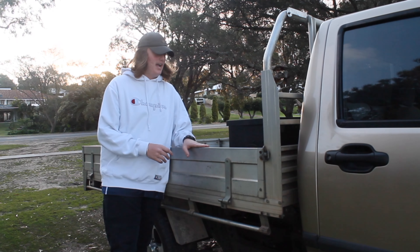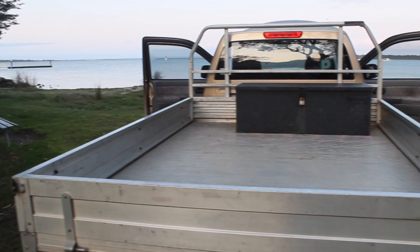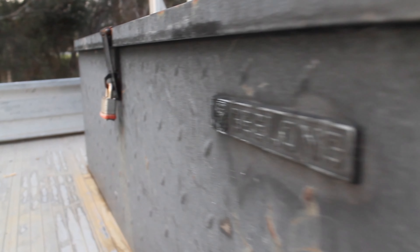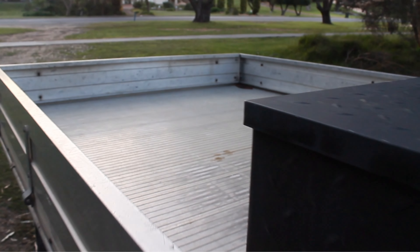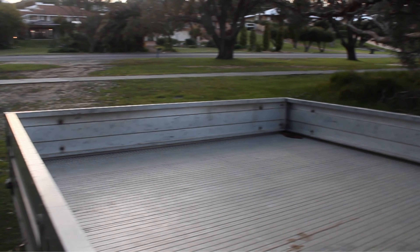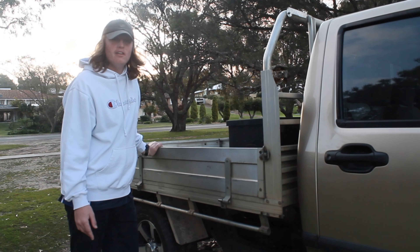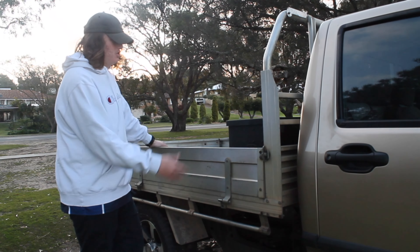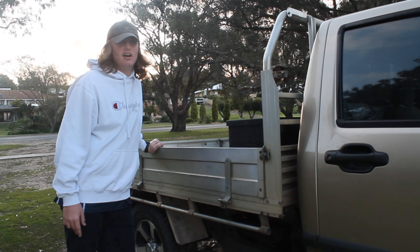Moving around to the back, we've got the tray. The tray is hands down one of the best things about this car - it's absolutely huge, fits so much stuff. We've got the toolbox in there and it's massive. I can easily fit a double swag in here. The only downside is that it's a single cab so it's only got the one seat, but the tray makes up for it. Definitely top three favourite things about this car.